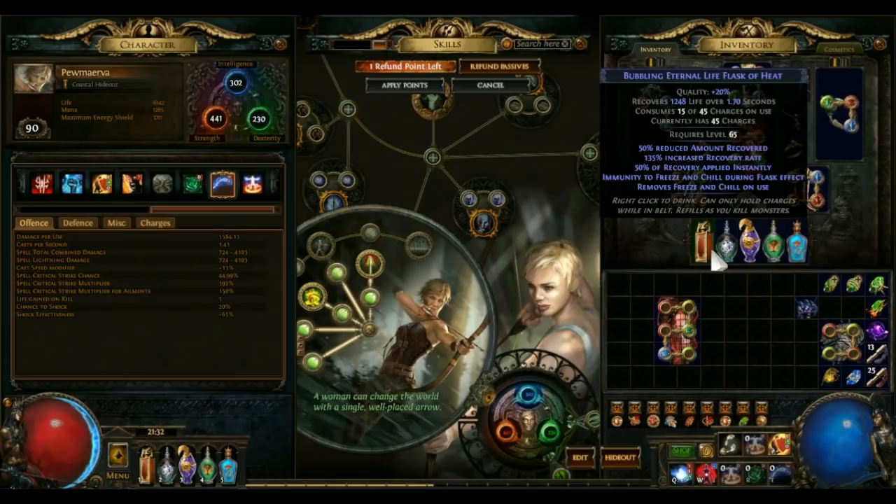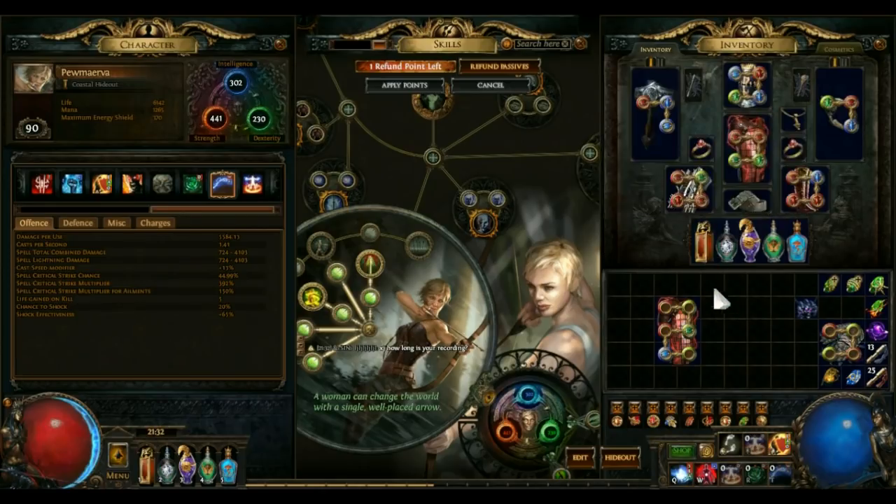For the last flask, just leave it at a bleed-free option because if you use a bleed removal flask, you're going to constantly reset your stacks on yourself. Most of the time you can potion through it — unless it's Corrupted Blood, in which case stop attacking immediately. If you're afraid of that, you could run a Seething Flask for double life restoration as an oh-shit button in case you get hit by Corrupted Blood.